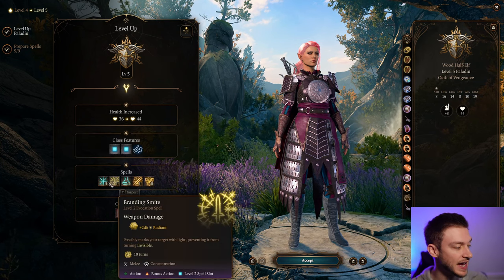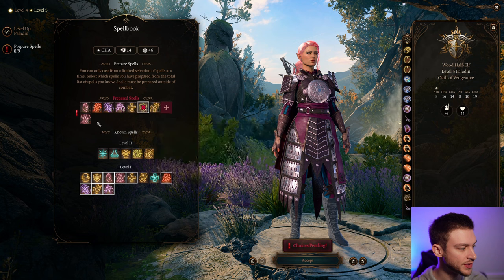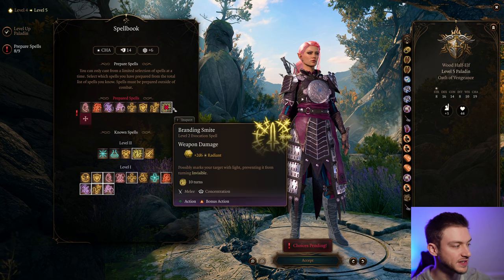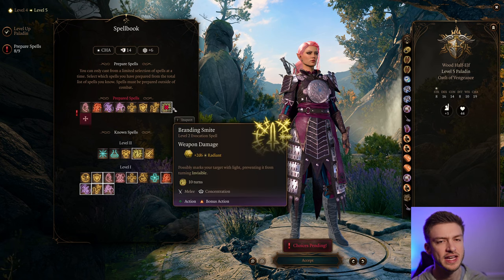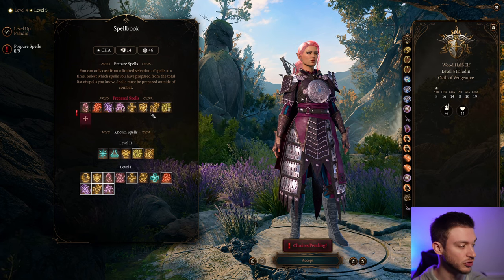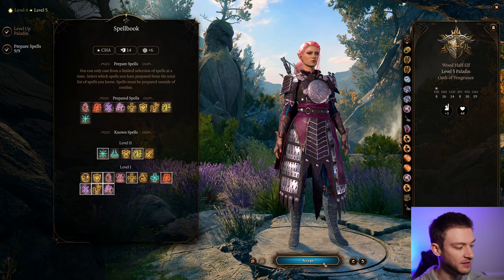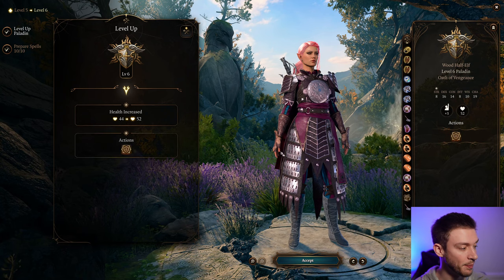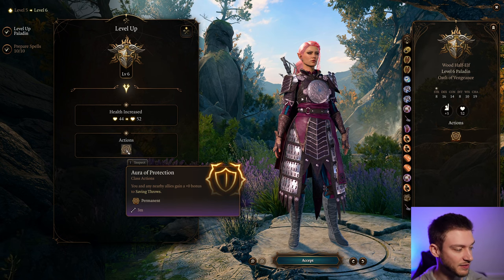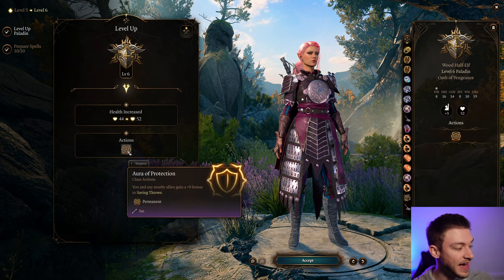At level five we get our additional attacks so we can attack twice and do two Smites. We also get our level two spells. Branding Smite prevents the target from turning invisible, which is really nice especially in Acts 2 and 3. Aid can be pretty decent too since it can be upcast and helps if you have undead creatures. At level six Paladin we get a plus proficiency bonus to our saving throw — plus four or plus five with the Hag's hair.